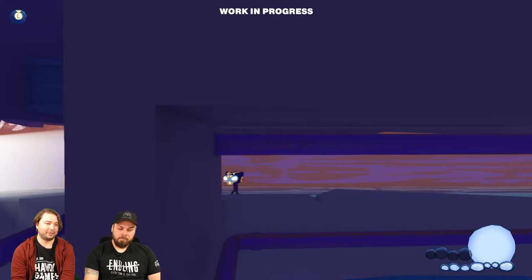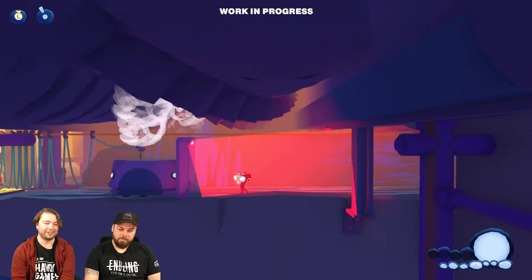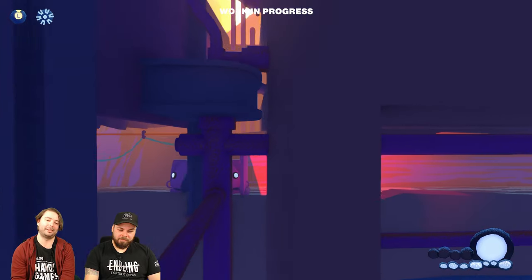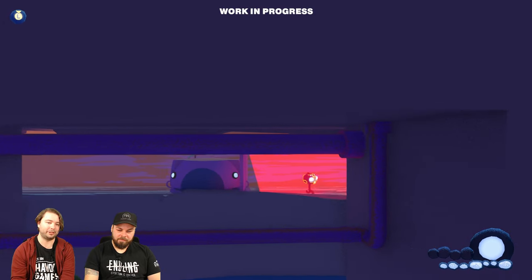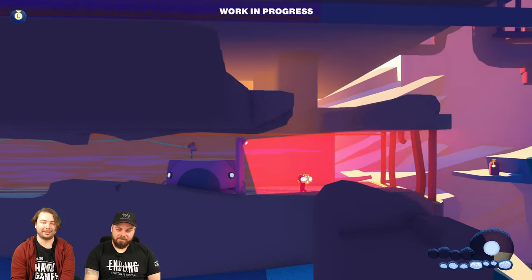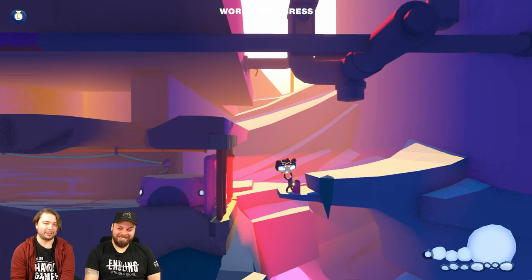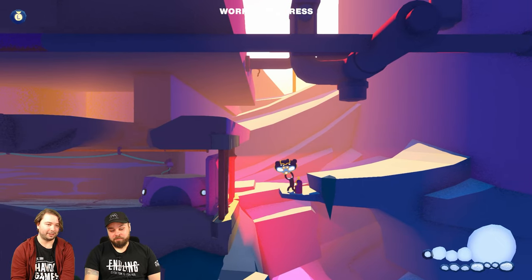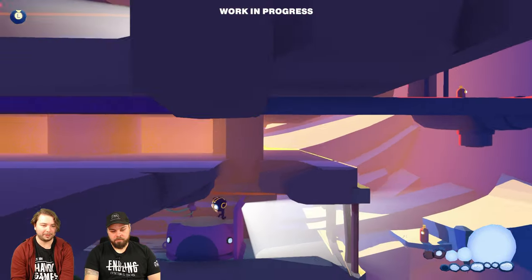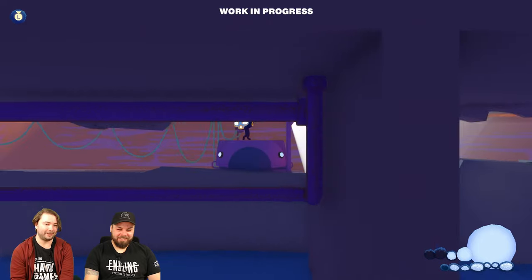An issue we have right now is we have these cleaner robots here. Usually they're trying to detect trash and push it away. So we're kind of getting detected as trash right now, unfortunately. As you can see there's a cable attached to it, and maybe by tricking it, we can try to get on the other side and see where the cable leads.